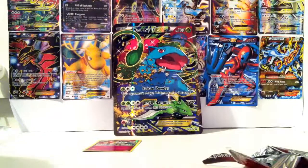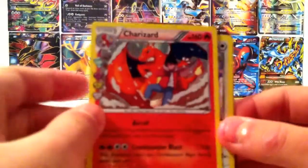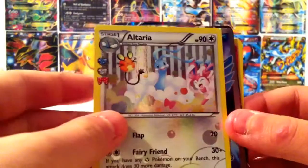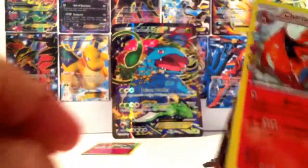We're gonna do a card rundown right here. So we got: Charizard — wait, can you see Charizard? — Alteria, Articuno, and Golbat. Well, that's all we have for today guys. See you guys, bye!